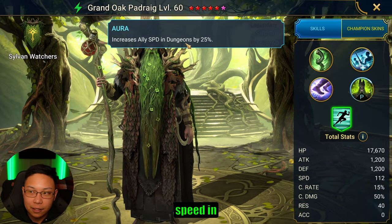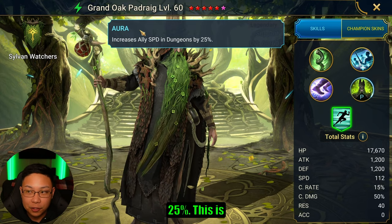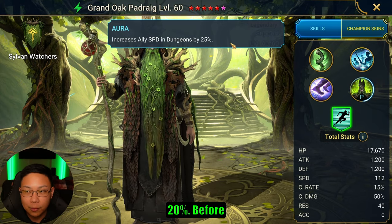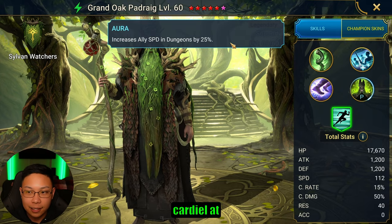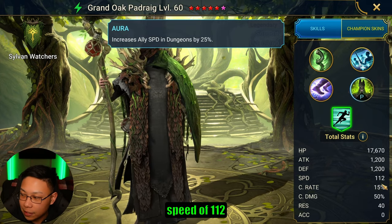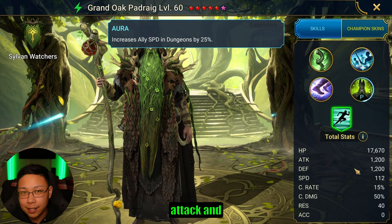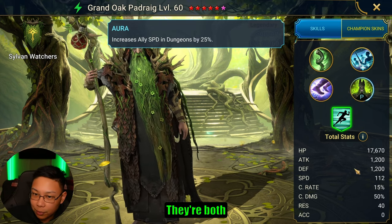He has a 25% speed increase in dungeons, which is the highest I've seen — Razzlevarg was at 20% and before that Cardiel at 19%. He has a base speed of 112, which is pretty good, and a base resistance of 40. Both his attack and defense are the same at 1,200.